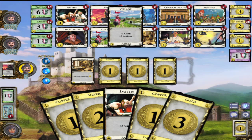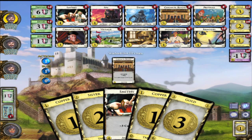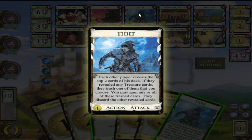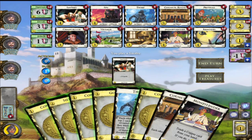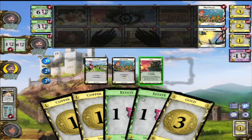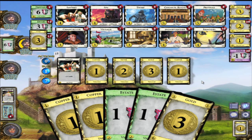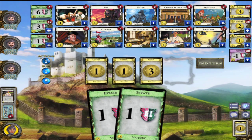A Smithy - hopefully I don't pick up any actions because using this burns my one action. If I pick up any actions I'm screwed - ah, I picked up an action. Does Thief provide one action? No. We'll just do Smithy. I picked up a lot of actions but I can buy a Province, so that's good. I'll buy a Festival with the five coins I have.